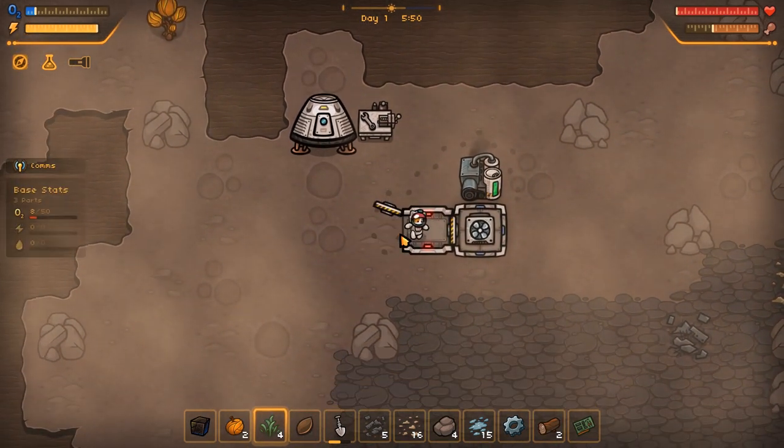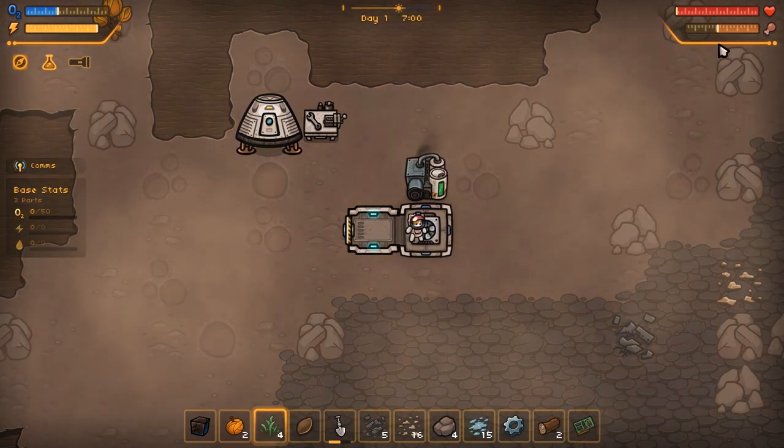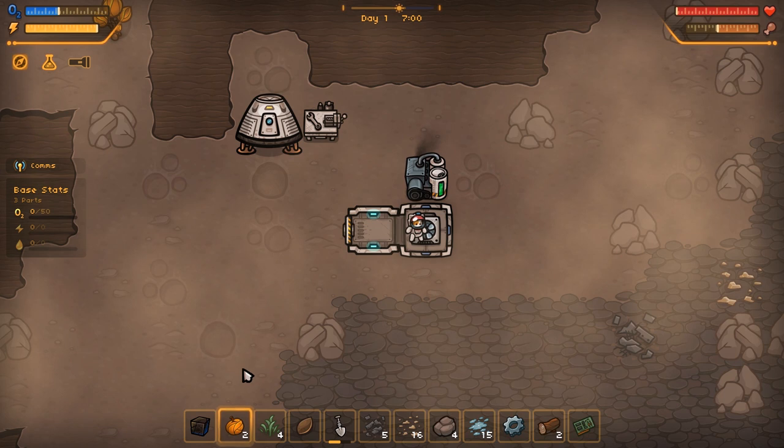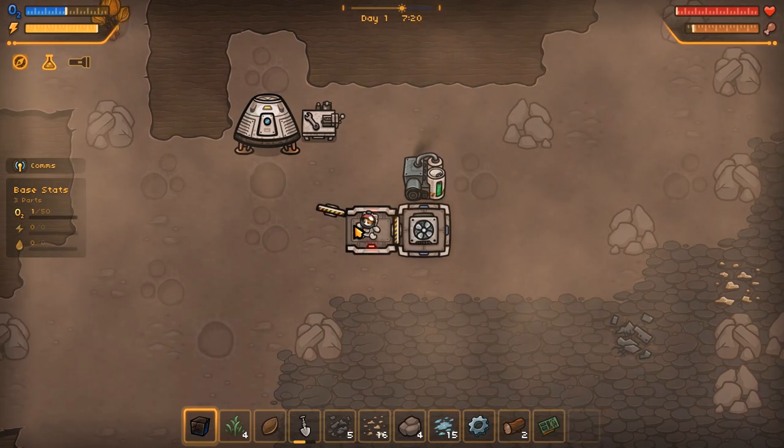I'll jump inside here, we'll go into our airlock. Yes, I can breathe again — it's fantastic! It also looks like my food's going down. Let's see if our kitty cat likes to eat fruit. Eat it — oh yeah, he does! Nice, good job kitty. We're at half oxygen.